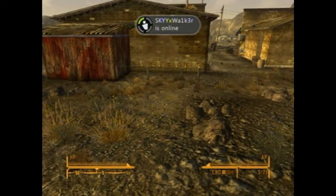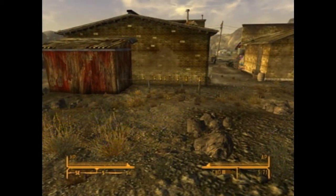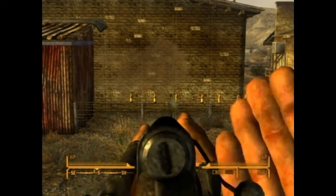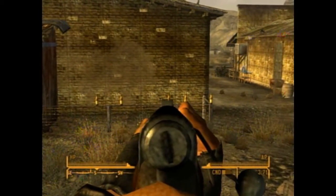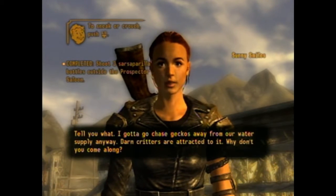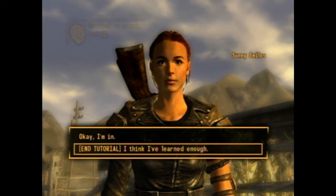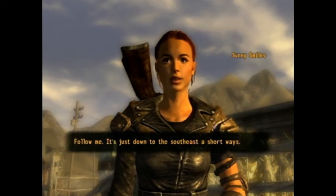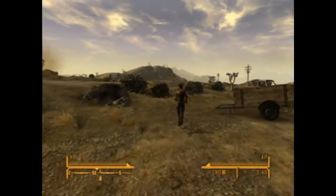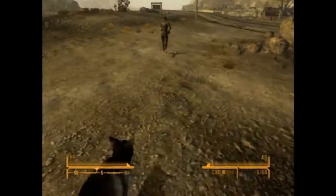Varmint rifle, alright. Am I supposed to shoot those things? Yeah, I thought it was moving. 'That's a start, but I don't reckon you came to me just to learn to fight sarsaparilla bottles. I gotta go chase geckos away from my water supply anyway. Ground critters are attracted to it. Why don't you come along?' Yeah, let's do it. This is a dumb dog - I'm gonna jump on it. This isn't Mario.